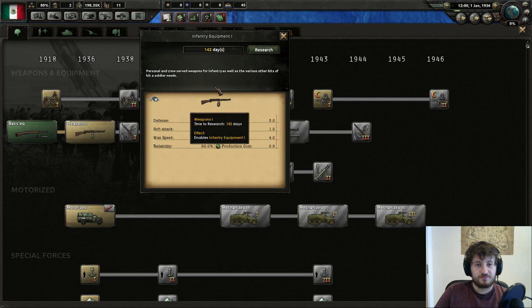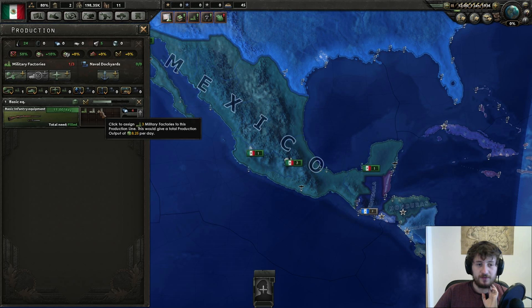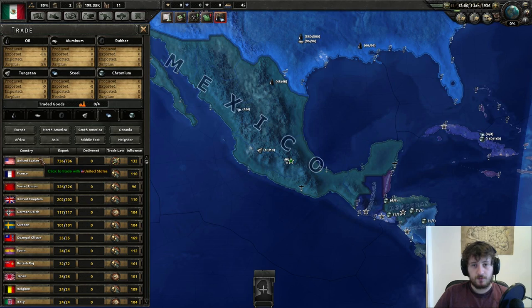Research better infantry equipment because you have crappy infantry equipment. Even though it's crappy, make it anyway because you need to get soldiers out there and have boots on the ground. You need to start getting lots of soldiers. The equipment can be replaced later. The important thing is that you have the divisions.